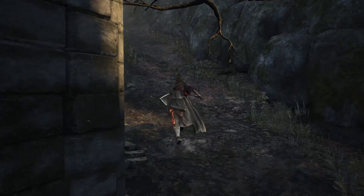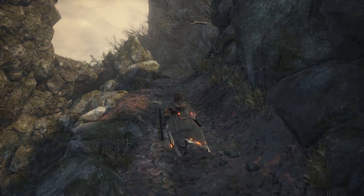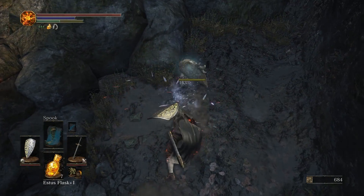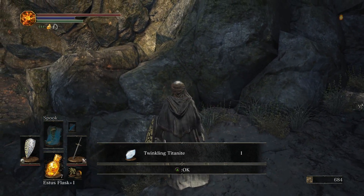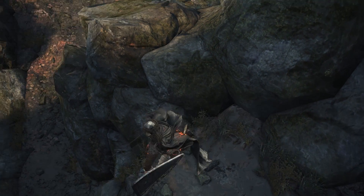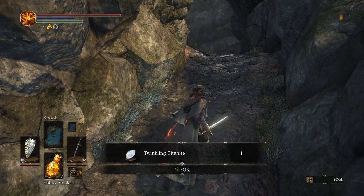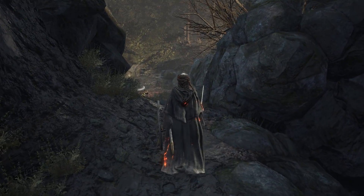We have this path off to the left from the Crystal Sage Bonfire. As we climb this hill, we're going to hear the familiar twinkling of a Crystal Lizard — actually two. One plunge attack later and we get a Twinkling Titanite. Then we can just see where the other one is, head over, and easily dispatch him for another Twinkling Titanite. This is probably going to be the episode known as the Twinkling Titanite episode — we get quite a few.